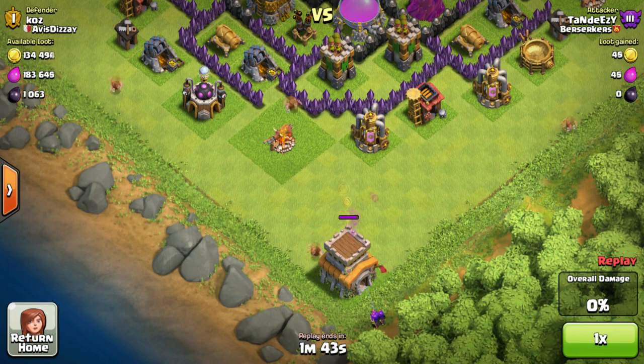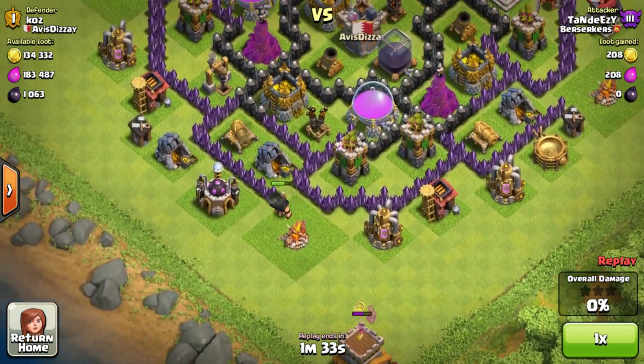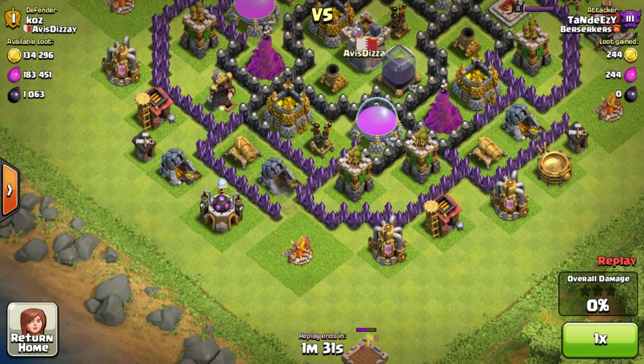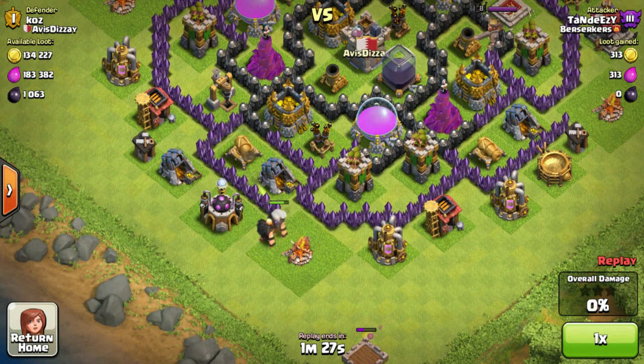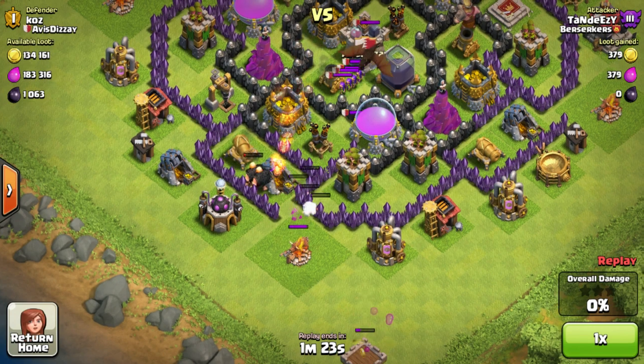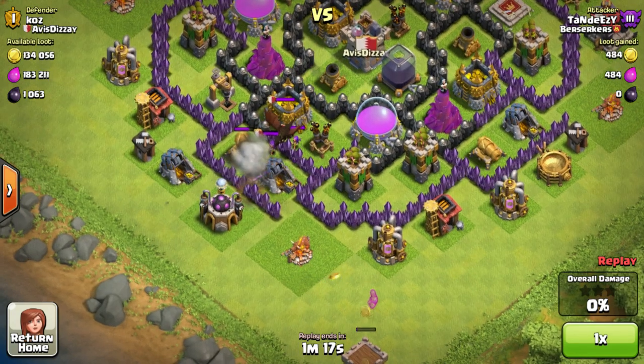The next attacker was playing it safe. He ended up sending in one giant in order to set off the spring trap and the funneling. He followed that up with two more giants and a wall breaker. Basically what he was doing was luring out my clan castle troops and weakening the walls around my defenses at the same time. Once my clan castle troops are dead, he's going to mass all his giants in and try to take all my resources.